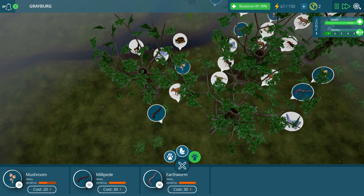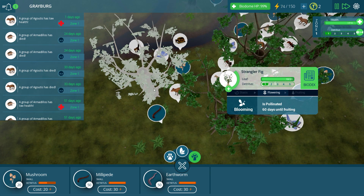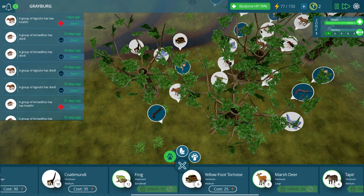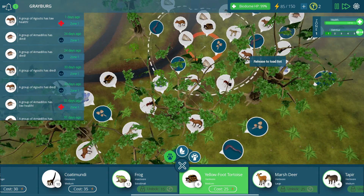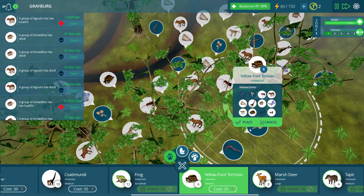We don't have any birds yet either — I kind of want to get some birds down. The group of agoutis have low health, so we're going to have to keep making those guys for sure. I think we just put down a group over here. We can probably put down another group, but let's go ahead and put down another set of tortoises like over here somewhere — right about here.